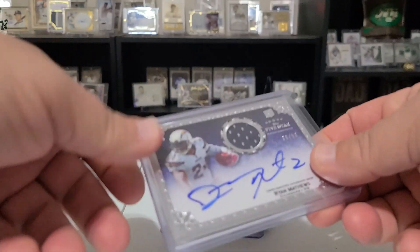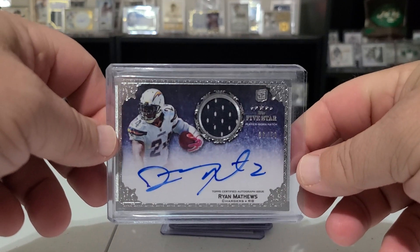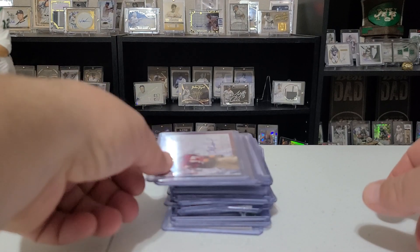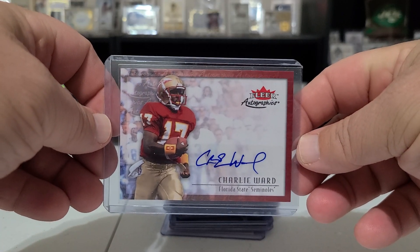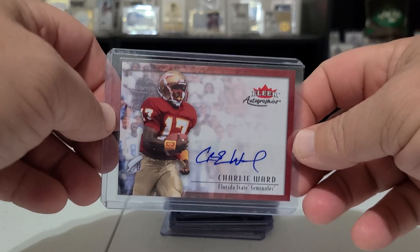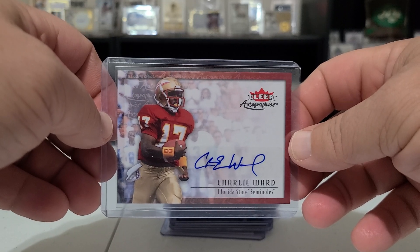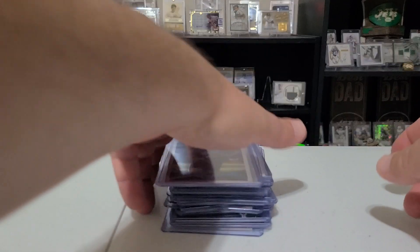This card came in today — another autograph, a Five Star Ryan Matthews. Not sure why I bought it but it looked really nice, and I didn't have an auto of him, so I just picked that up. This one I'm excited about — I don't talk about this much but I was a big Florida State fan in the 90s and early 2000s. I paid pretty close attention and really liked Charlie Ward, so I picked up a nice autograph of him in the Florida State uniform, which is perfect for me.